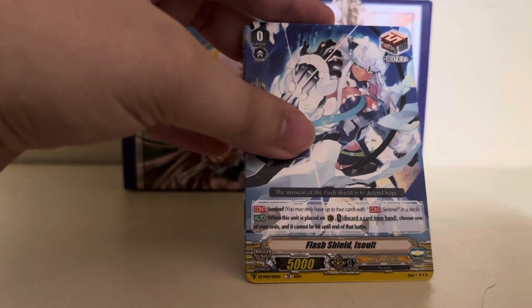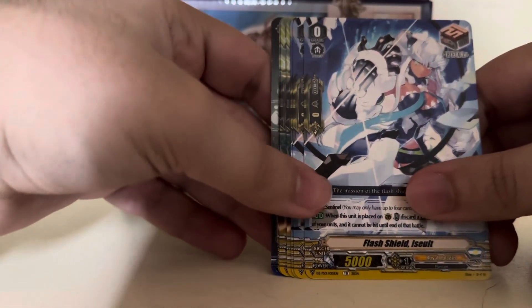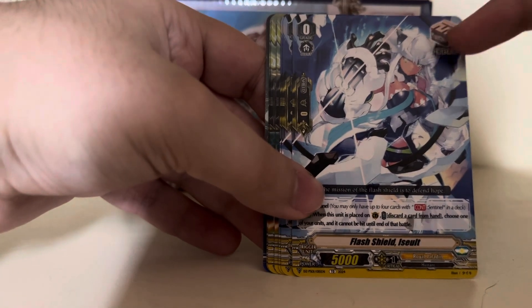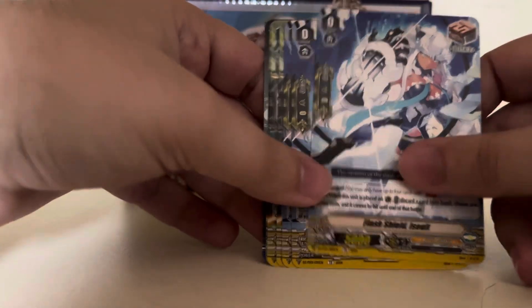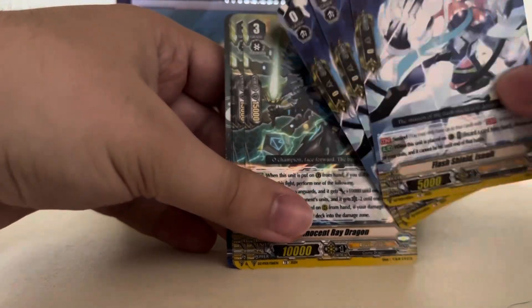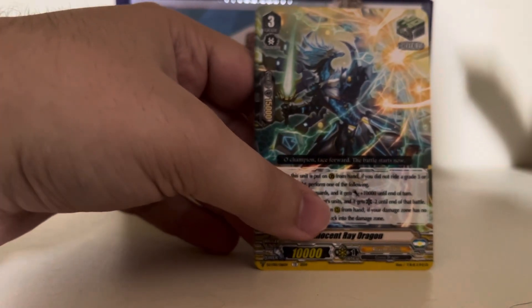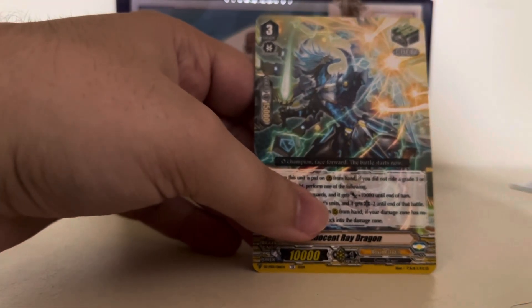There was a bit of an error with this one specifically. This is Flash Shield Assault — she is supposed to be the draw trigger, but here she says heal. However, she still does thankfully have the draw symbol. I do have other copies of Flash Shield Assault I can just swap in. So even though you can still use them, they've got a huge error on them. If you have these, you can just toss them aside and put in the ones with the proper effects.